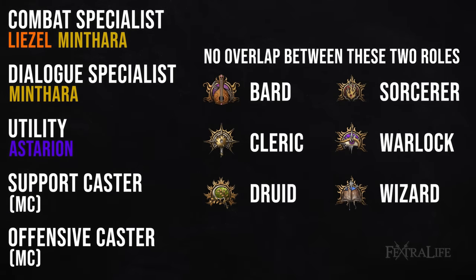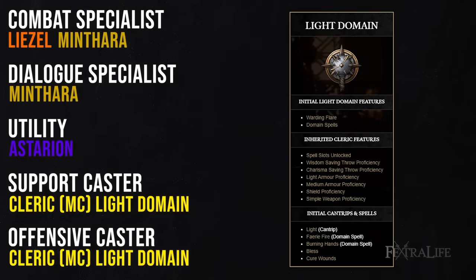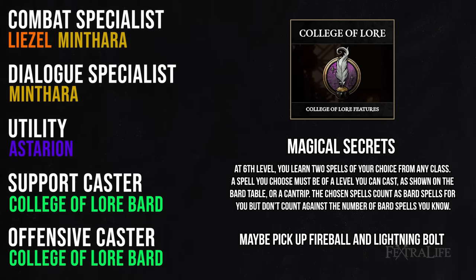When you can only cover one of two missing roles, consider using subclasses to help bridge the gap. Maybe you pick Druid and choose a more offensively minded subclass, or pick Cleric with an offensive-leaning subclass to try and fill both roles partially. For instance, you probably wouldn't want to take a martial Bard — like College of Swords or College of Valor — in that fourth slot when you already have two combat-strong characters in Lae'zel and Minthara. Even when things aren't perfectly optimized, subclasses can help augment and fill those gaps.